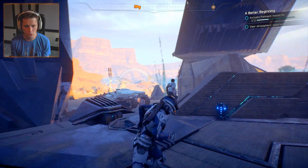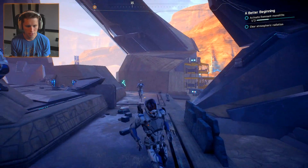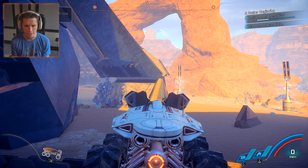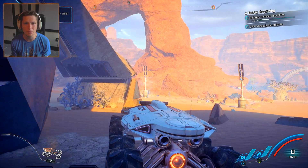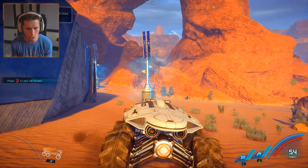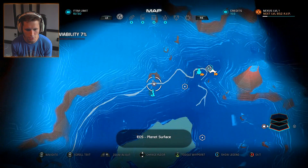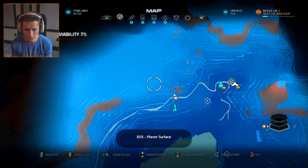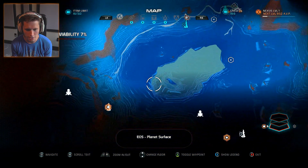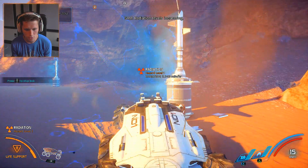Okay - at least we have an objective now. We know what we're doing. Hop back in our vehicle and head on out of here - we've got two more Remnant monoliths to activate. Looks like we can go either right or left. Let me take a look at our map and see which one's closer. The objective is quite a ways away and we're kind of going the wrong direction to be honest. Radiation levels increasing.